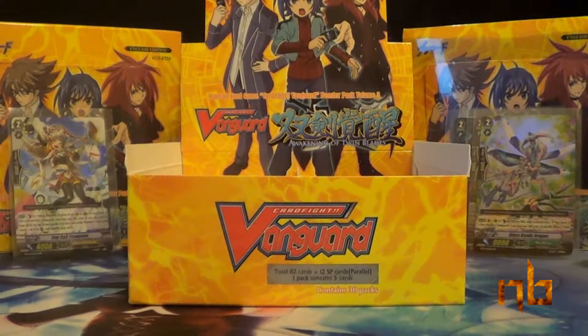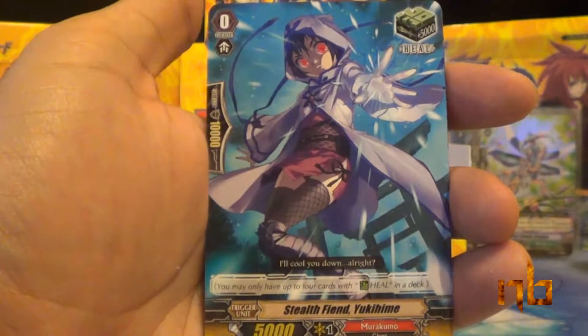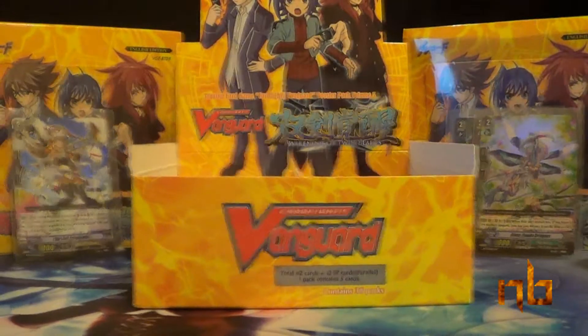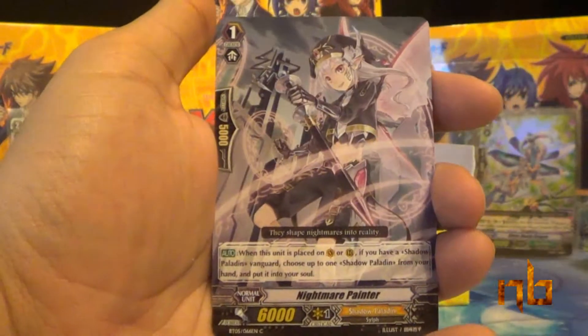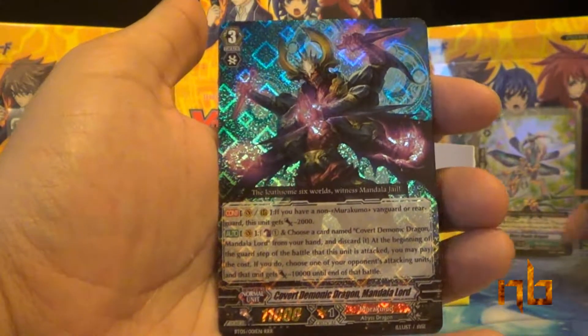Next up: Dark Soul Conductor, Corolla Dragon, Guy Dolphin, Stealth Fiend Yukihime, and Stealth Fiend Kurama Lord. We still need a double rare and two triple rares, and all of them are in this bottom half of the column. Knight of Verdure Jean, Nightmare Painter, Stealth Beast Moon Edge, Battle Sister Ginger, and Covert Demonic Dragon Mandala Lord — our second triple rare.